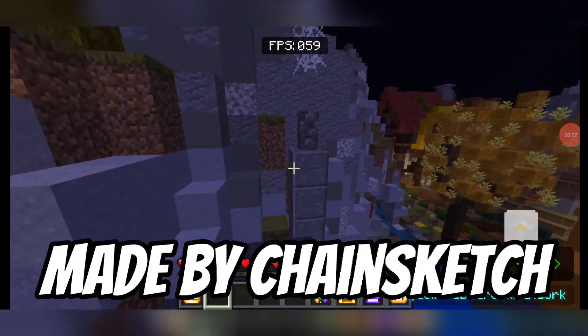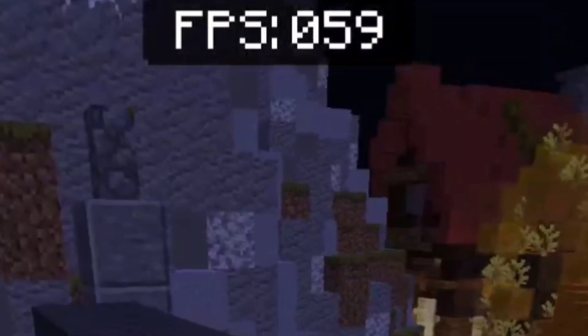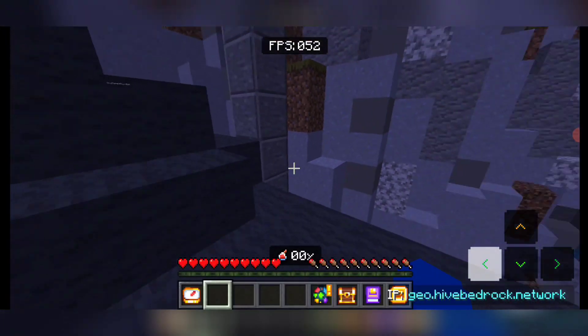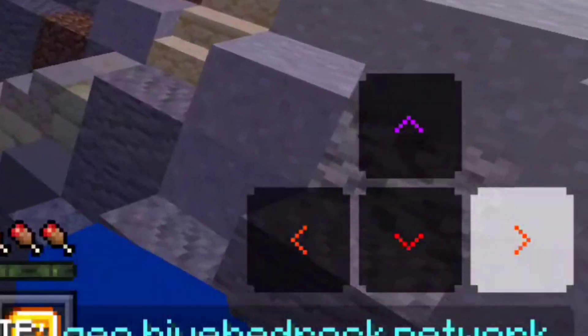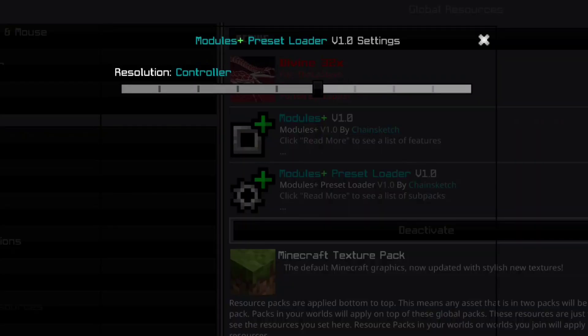This is the Modules client made by Chain Sketch — this client is very insane to be honest. As you can see, the FPS counter is at the top. At the bottom right you can see there is something moving, mainly our joystick. I selected controller mode in the sub packs — you can select PC, touch, or controller.